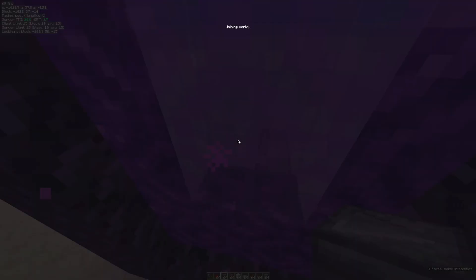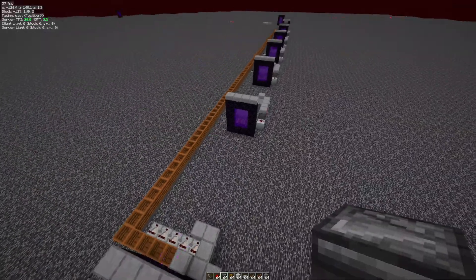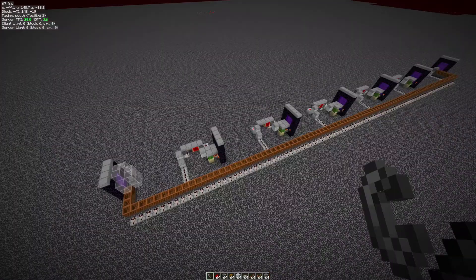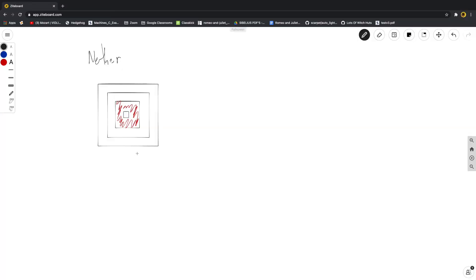Now let me actually show you what you have to do on the Nether side. It is quite a lot of effort to make this — pretty much what you need is one of these things every chunk. Let me quickly go over to an online whiteboard to show you what's going on. Here we are in an online whiteboard, and this is pretty much showing a schematic of what chunks are loaded by the portal loader. Around the portal chunk, we have a 3x3 of chunks — so these are just chunk boundaries.